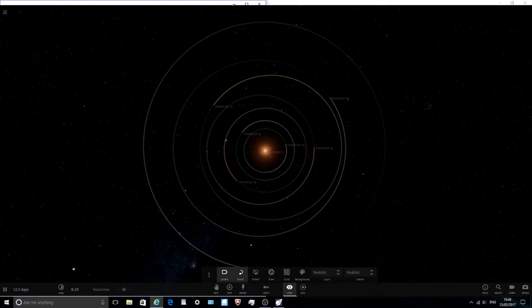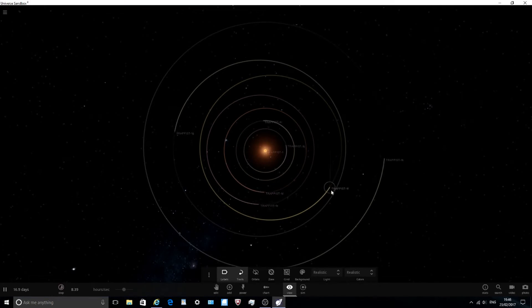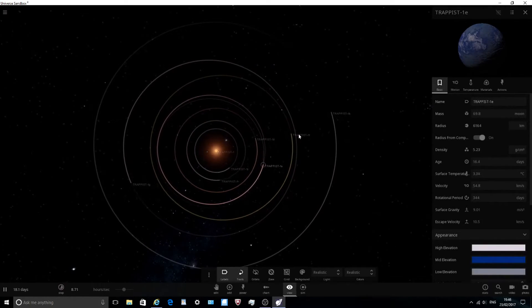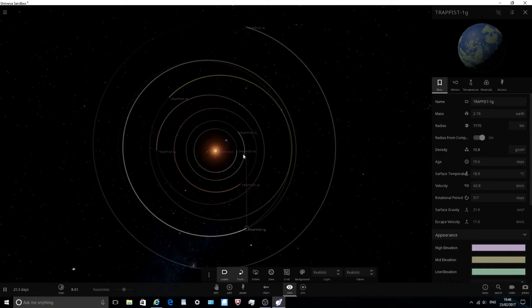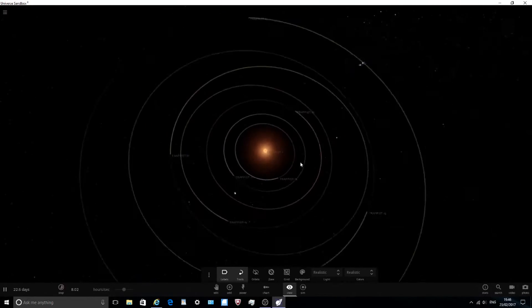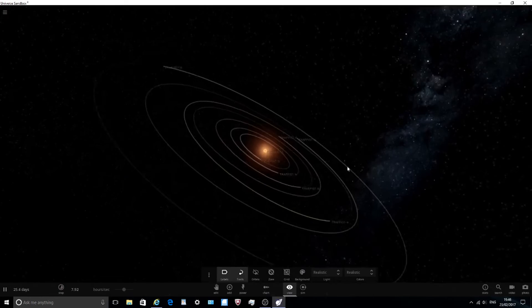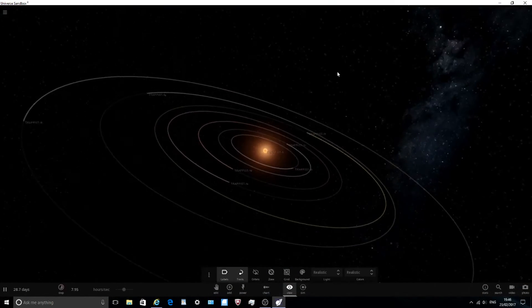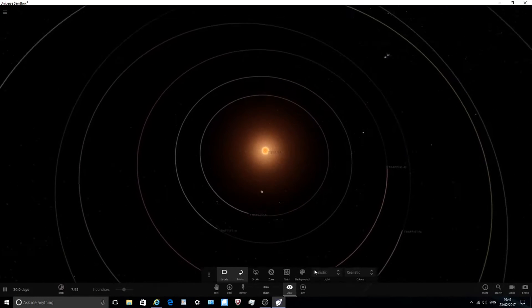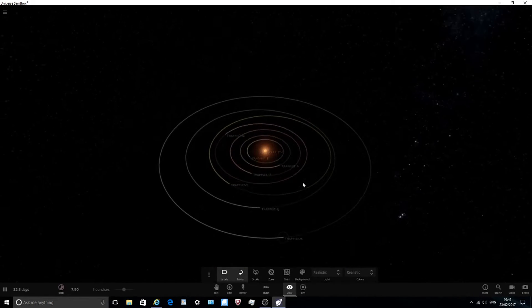In February 2017, astronomers announced this planetary system is composed of seven Earth-like planets. Planets E, F, and G are the ones in the habitable zone - these three are the most likely to have Earth-like conditions. This is only about 39 light years away, and since the planets are all relatively close to each other, we could travel between them pretty quickly.